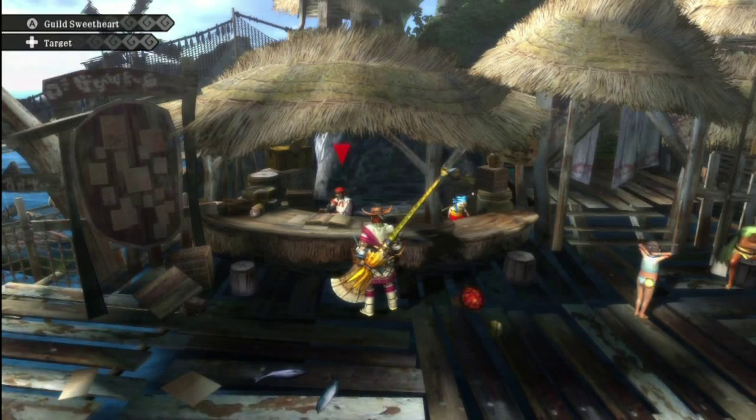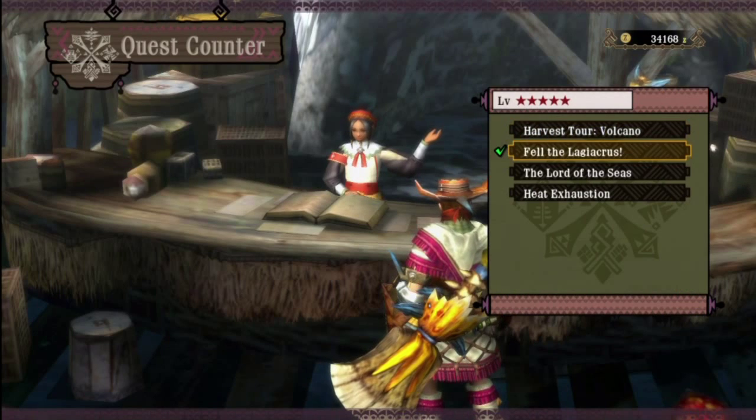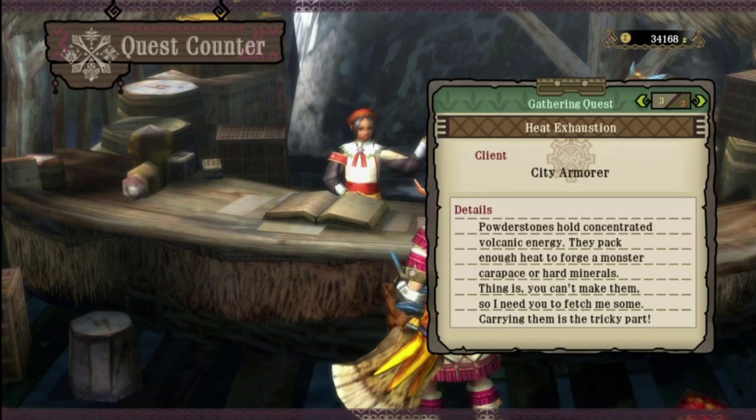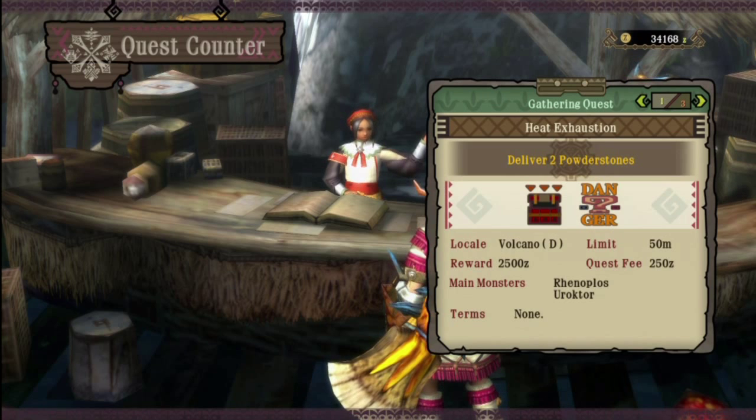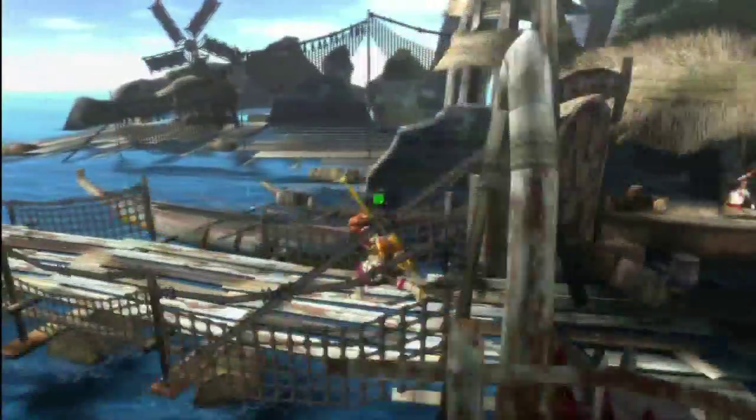Hello there children, and welcome to Monster Hunter 3 Ultimate. I'm not wearing my usual armor today. Yes, I still have my badass cowboy hat, but I am wearing some other stuff, because I'm going to do the stupid powder stone mission. I hate this so much.